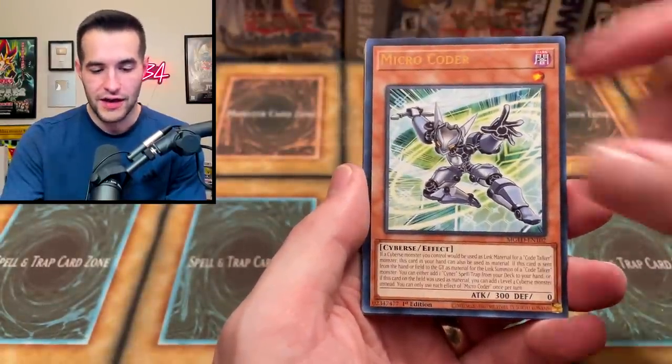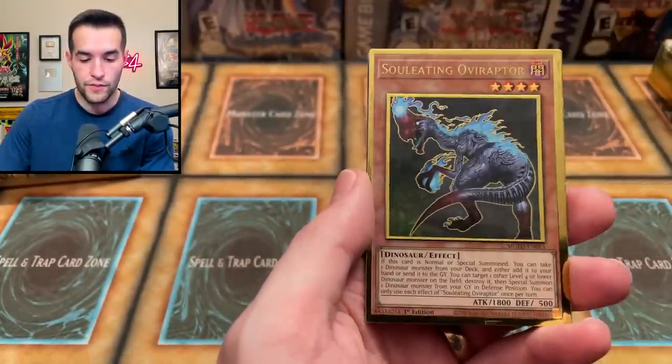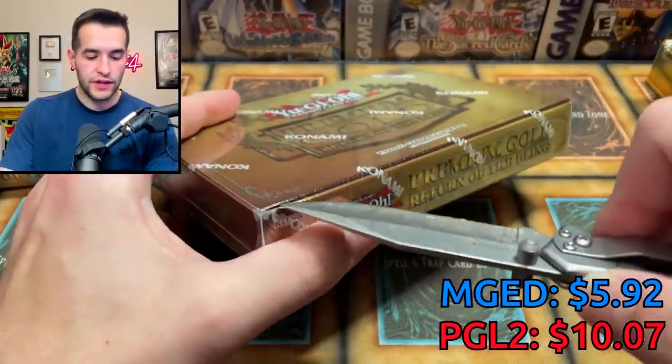An Exodia and stuff like that — what can we get in this one? This one is straight up damage. Micro Cutter, Fossil Dig, Number C1000, and the Soul-Eating Oviraptor — one of the best dinos out there. Prank-Kids Pandemonium. Very cool. Next mini box, let's do it.